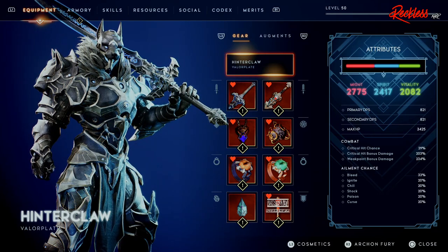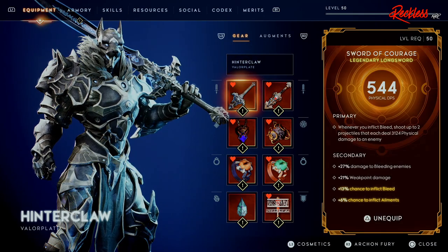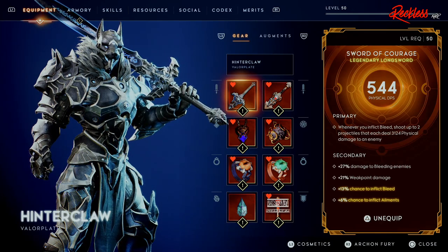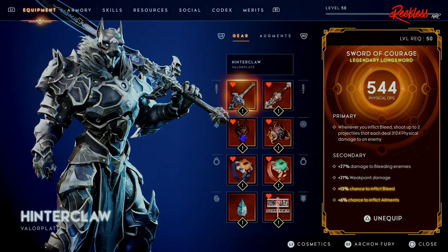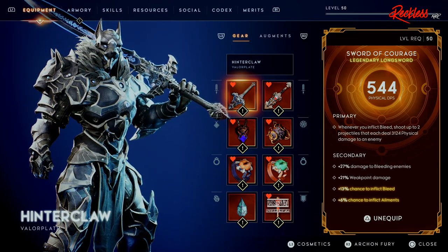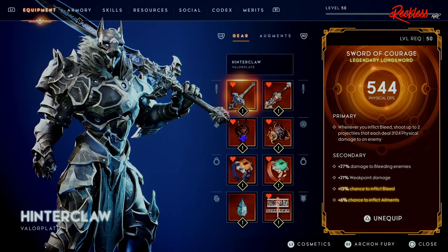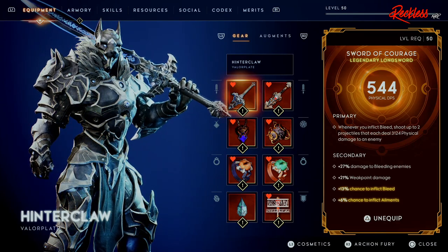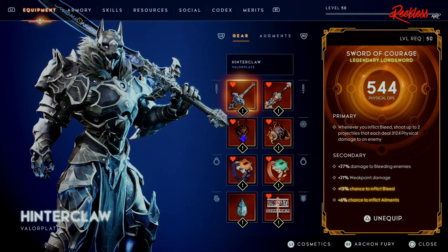Let's go into the weapons. We have the Sword of Courage, which has 544 physical DPS. The primary reads: whenever you inflict Bleed, shoot up to two projectiles that each deal 31-24 physical damage to an enemy. For the secondary: plus 27% damage to bleeding enemies, plus 21% Weak Point damage, plus 13% chance to inflict Bleed, and plus 6% chance to inflict Ailments.